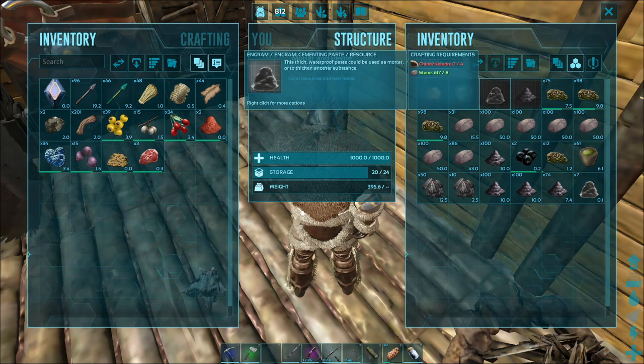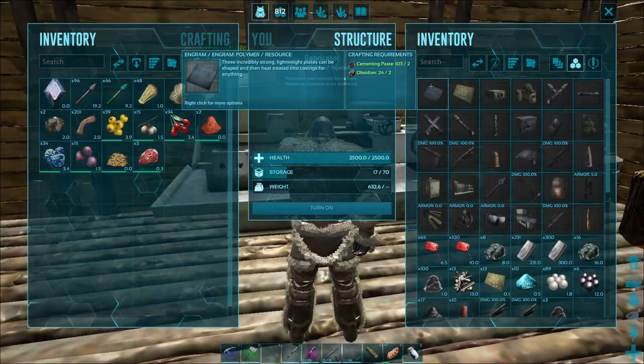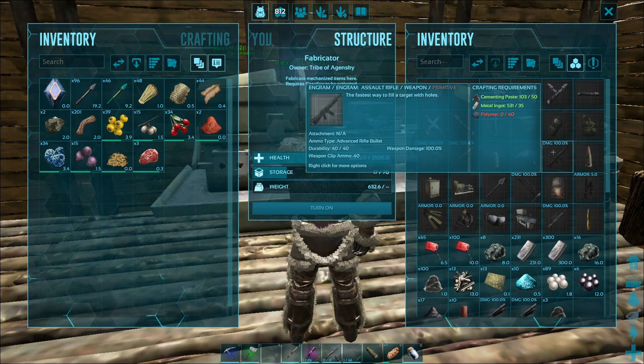The last thing is cementing paste — probably the most important thing you will ever get in this game. Not just for new players — for literally every player, you have to have cementing paste until you're at tech items and have beaten bosses. In the fabricator, for every one polymer you need two obsidian and two cementing paste. If you're just trying to get an assault rifle, you need 50 cementing paste plus 60 polymer, and that 60 polymer takes 120 cementing paste to make — so 170 total.